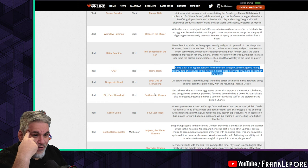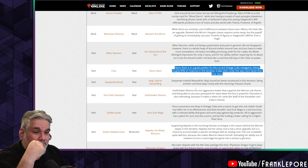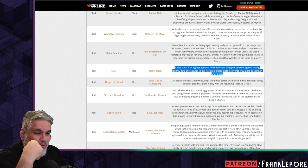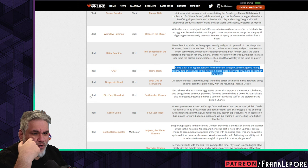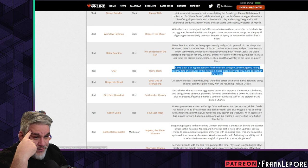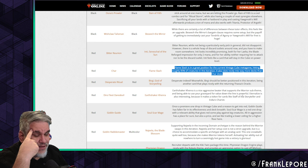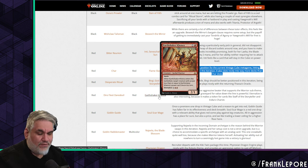Dire Fleet Daredevil is out for Earthshaker Khenra. I recently took Earthshaker Khenra out myself, but it's a nice aggressive creature that supports the warrior sub-theme. Being able to use the eternalize for value is powerful — and eternalize makes a token, which matters for cards like Staff.